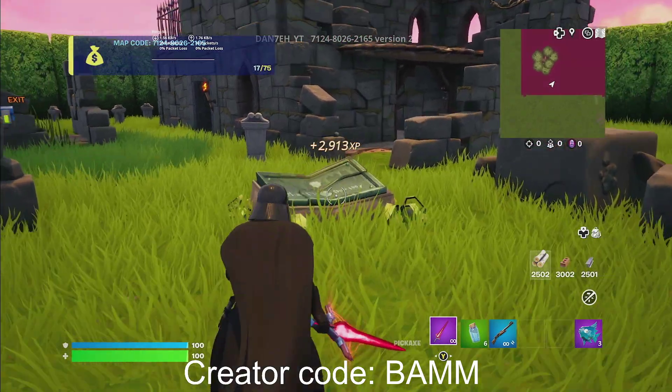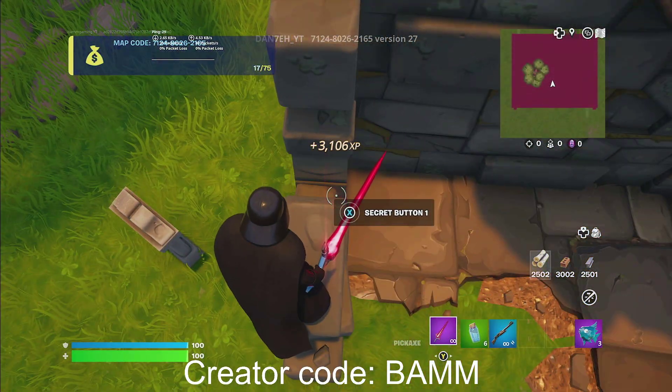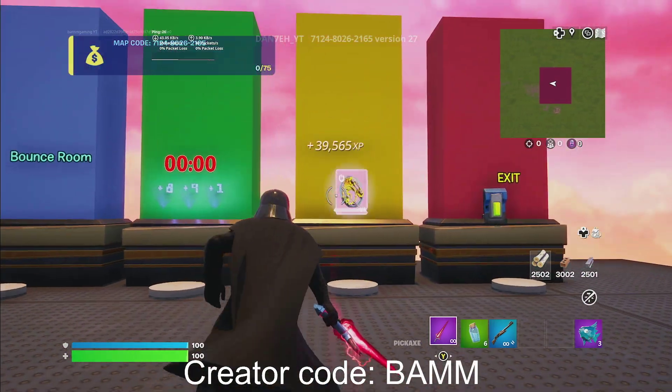For the first button, we're going to go right over here in front of us and to the left. Jump over here on this thing, and right over here will be secret button number one. Go ahead and hold it, and we are going to go back into the map.